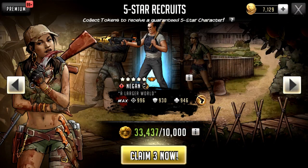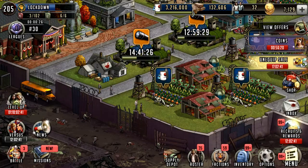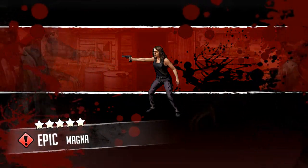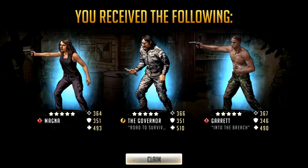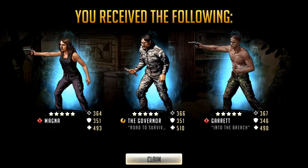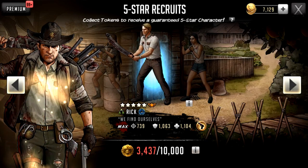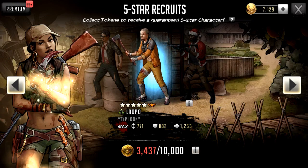Okay, Negan was the first character — it defaulted to Rosita when I switched to the wheel. Let me see if it does that again. I just must have missed him. I'm gonna pull on Priya, but Negan is the guy I want — give me the Negan. No ascendables at all, absolutely nothing. I wonder if there are any pity pools in this. A lot of games have it where if you don't get an ascendable for like 20-30 pulls they just give you one. I think last month I did get Alice. I'm gonna switch to my other region.